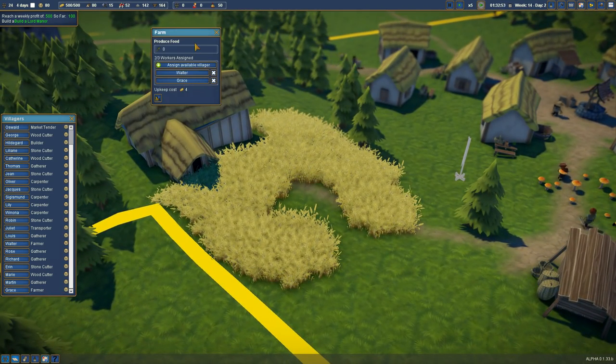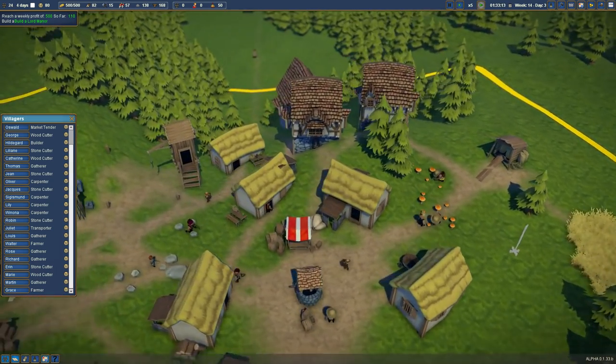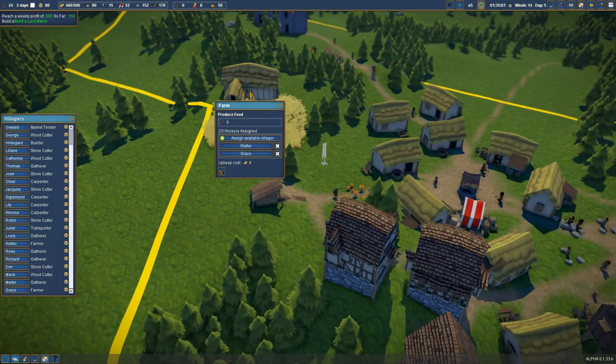Look at that — we've got a farm going! That's going to start producing wheat, which we want stored. So we are going to say accepting wheat in the warehouse. I don't think we want to store the food — that's just going to get sold. We'll let these guys hold their own wheat. Wheat can go straight to the place it's going.